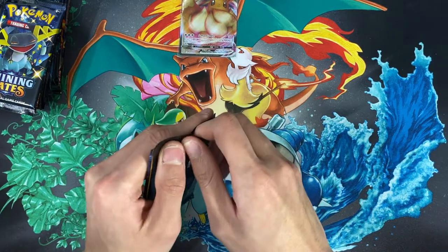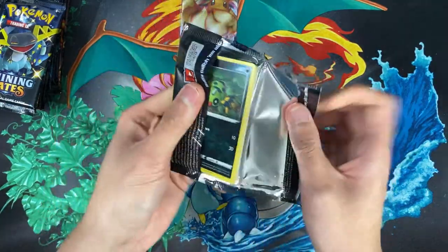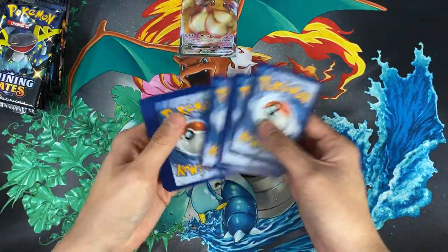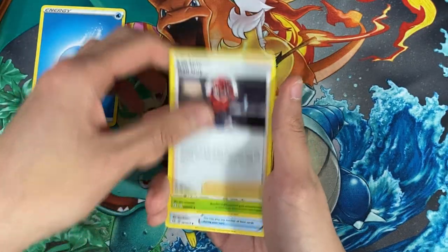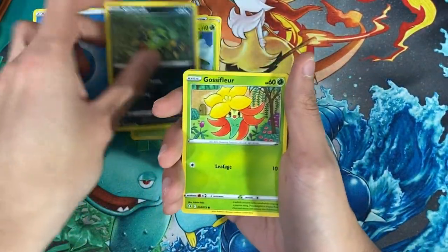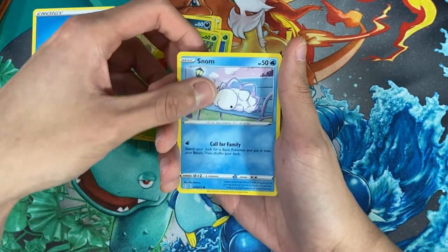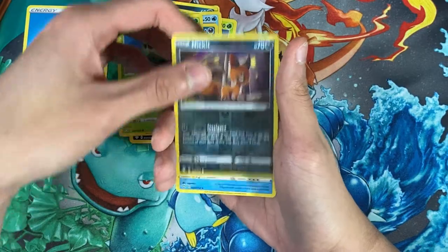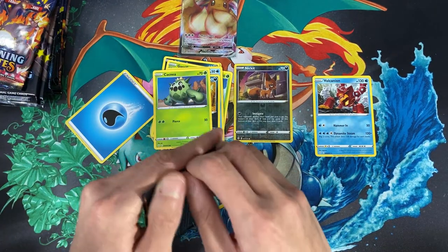This is the first Shiny Fates pack I will ever open — I'm pretty excited and really nervous! I didn't look too deeply into the set, but I know it has shiny Pokemon and I'm all about collecting those. In pack one we have: Ball Guy, Tropius, Snom — Snom is an interesting-looking Pokemon — Weezing, Cacnea, Nickit, and a reverse holo Galarian Slowking for the rare.